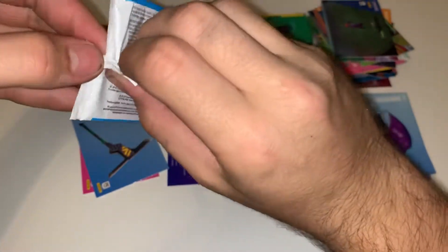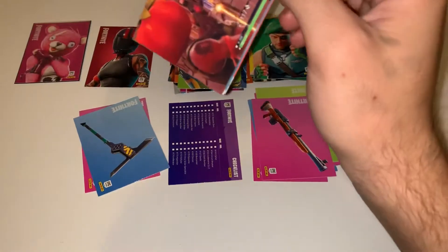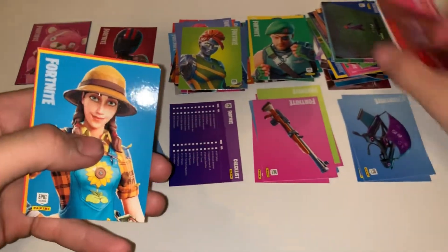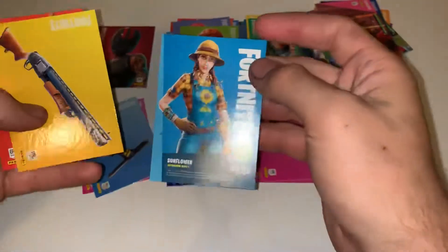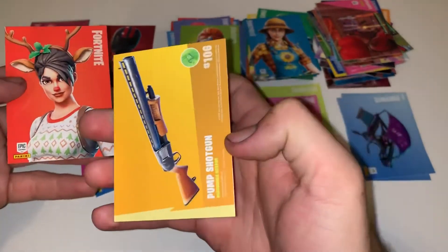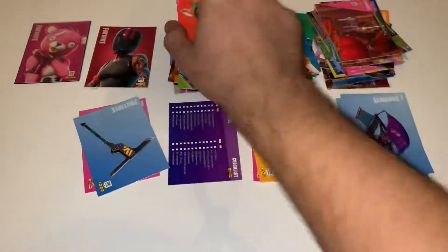Two more packs and that'll do it for this opening. It wasn't too bad — I like the legendary we pulled. Maybe we still have a chance for some holos too. Screenshots, then we got a Sunflower, we got a Pump Shotgun uncommon, and we got a Red Nose Raider rare.